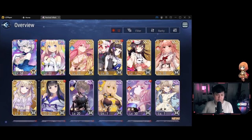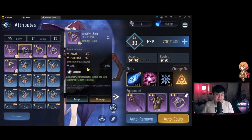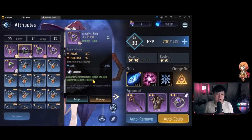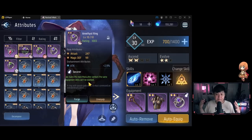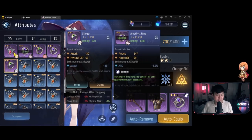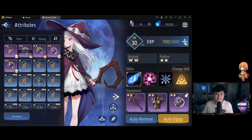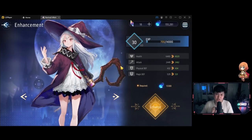Tip number nine: in equips, under rings and accessories, there's a one-piece set effect called 'Sorcerer' that grants 5% more mana after combat. I'd highly suggest having at least one character carry one of these rings because after every battle you'll get 5% more mana - small but great long-term savings. There's also a 'Scholar' ring that gives 5% more EXP after combat. Getting EXP this way also effectively saves mana, since leveling via combat means you don't need to spend mana on manual leveling.